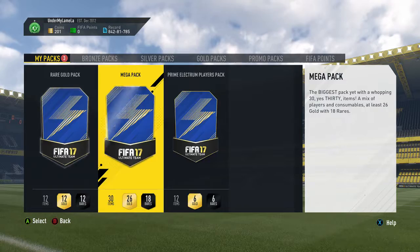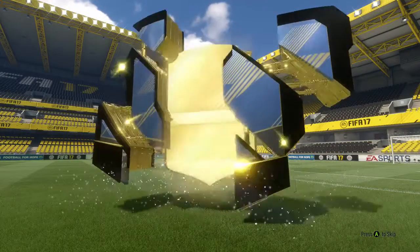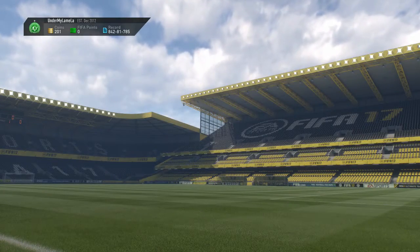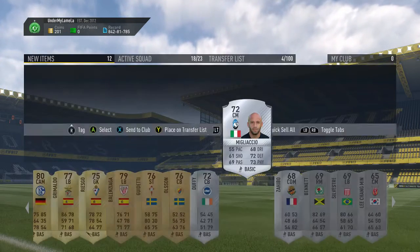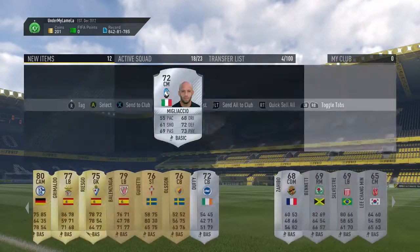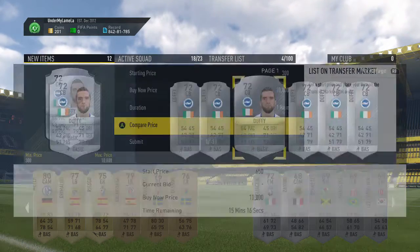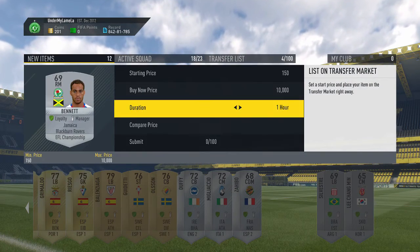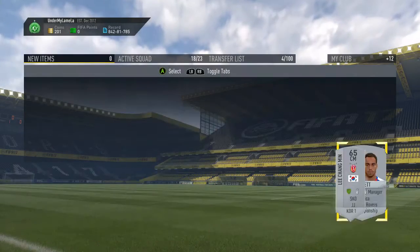Next pack — the prime Electrum player. Can we get a TOTS? It'd be amazing. They're all high rated and walkouts. Maya. Some of these might sell. Does this Championship — Sendiback — sell for Brighton? I think they've actually gone up. And does this one — he's Championship as well, so he might sell. One point — not really. Yeah, we'll send all of them into the club.